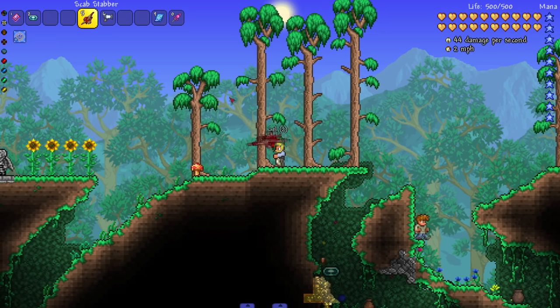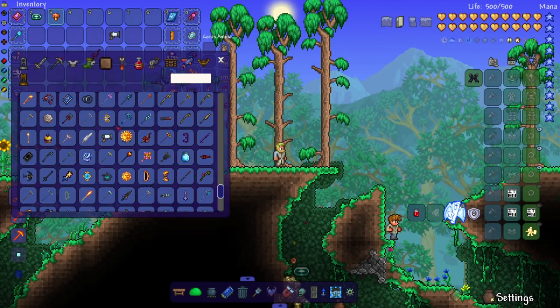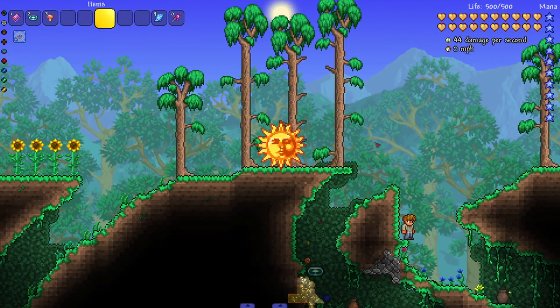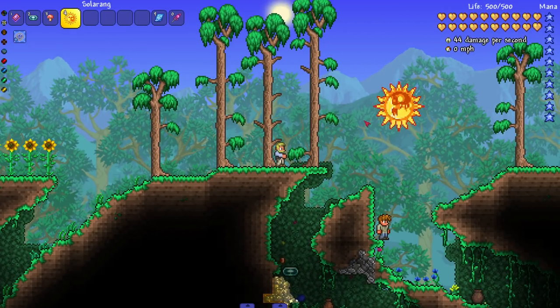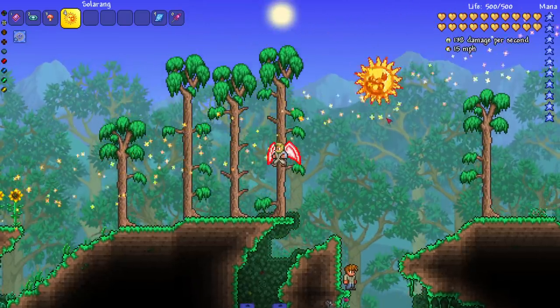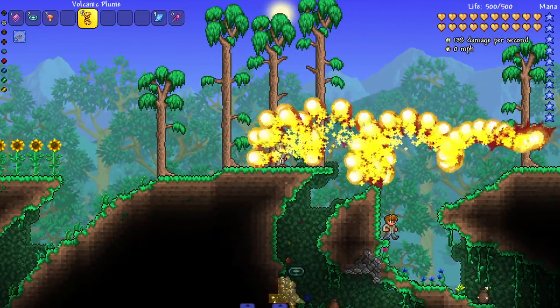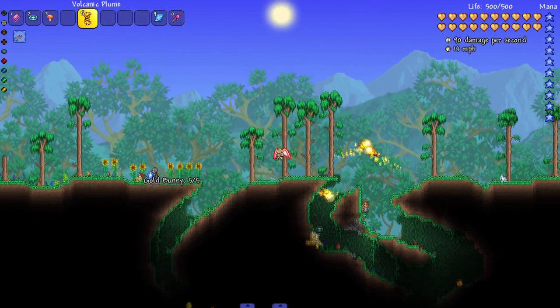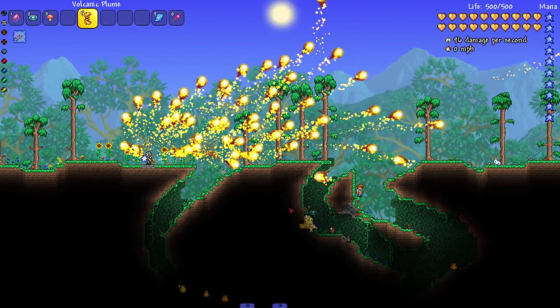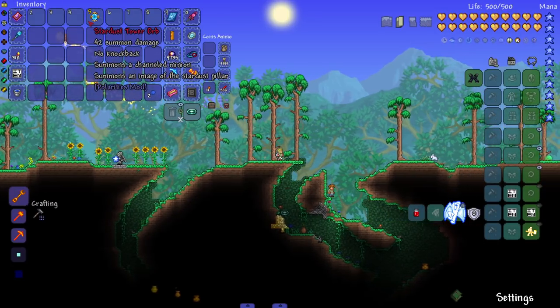After that we got the Scab Stabber, which just sounds very unpleasant. Then the Solarang — look at the weapons! Let's see it in action: it's a boomerang. And then the Volcanic Plume — wow, that's a really cool animation. Look at that cool animation — let me hit the golden bunny with it.